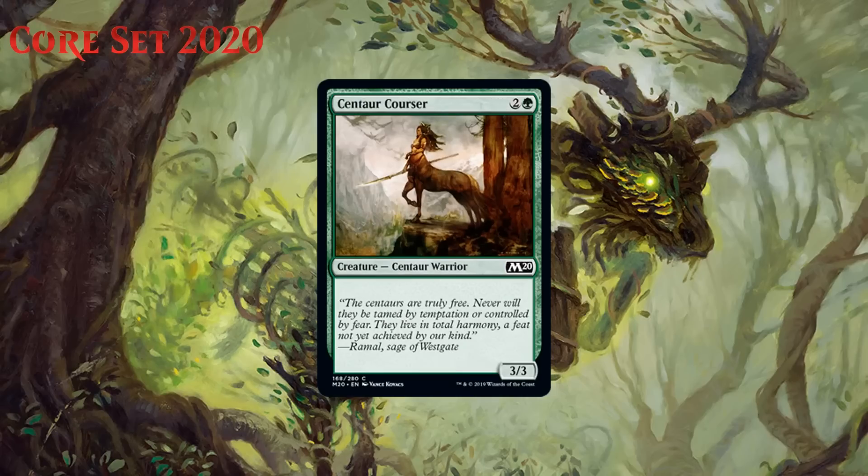Next up we have Centaur Courser, who for two generic and a green is a 3/3 Centaur Warrior at common. Vanilla three-mana 3/3s are usually pretty decent in limited. That just isn't a stat line you see with regularity, and even though this creature is absolutely nothing apart from those stats, that's plenty. This is a solid C, the kind of card you'll play one or two of and feel pretty good curving out with.